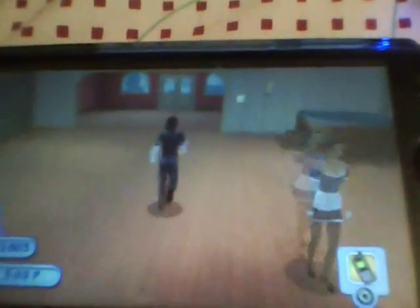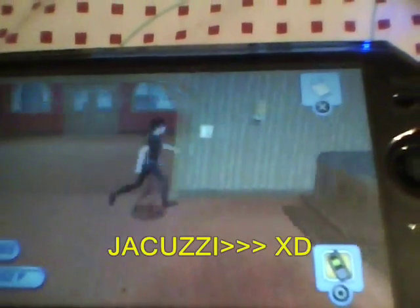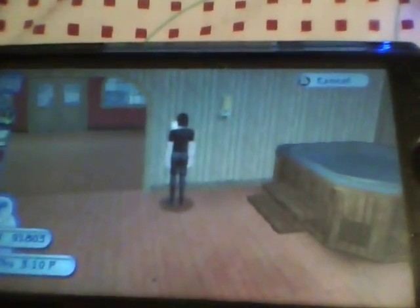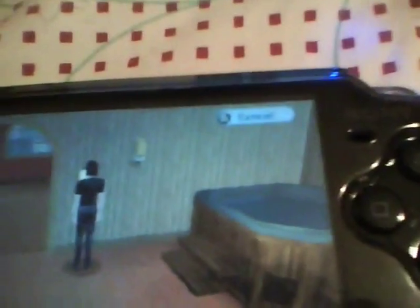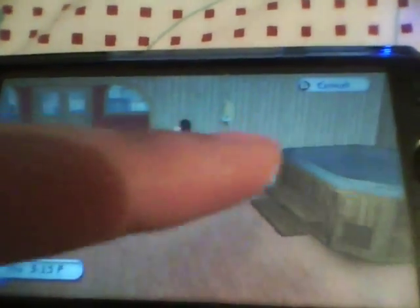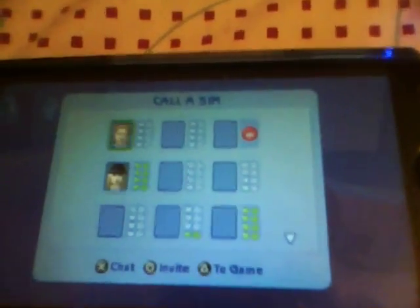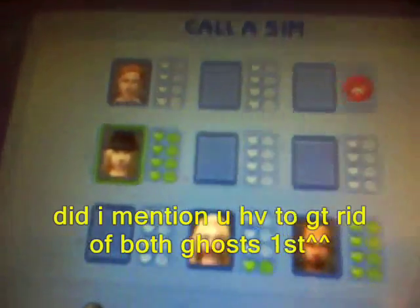After you're done chatting and flirting, you come back to your house and to your phone. Then you go to call a sim. A box should pop up and you should look for the one that you just chatted and flirted with. It should look something like this.